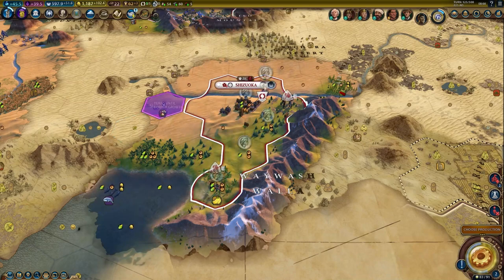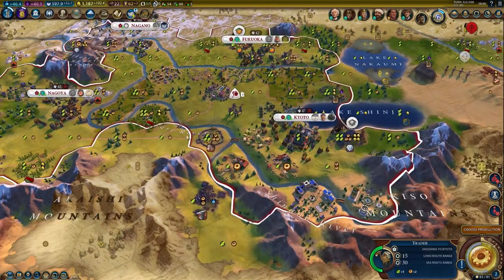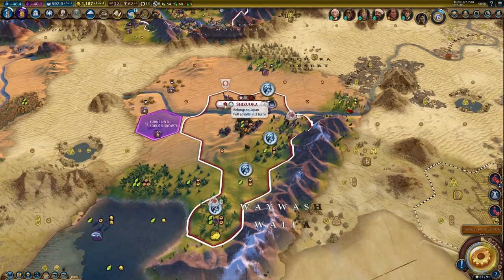You can see that the city is starting to starve and lose population. So I want to send that trade route. Alternatively, you can just work more of the food tiles. This is a desert city, so it's a little tough.